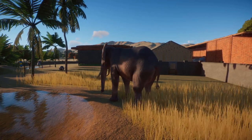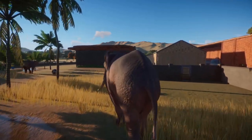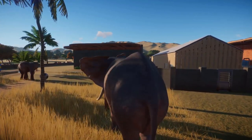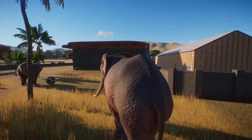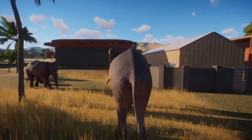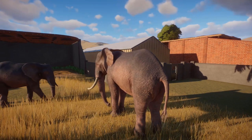Native to the savannas, forests and mountains of sub-Saharan Africa, the African elephant or Loxodonta africana is a large thick-set mammal with grey skin and a characteristic trunk used for vocalizing, drinking and grasping food. Both sexes of the species have tusks and both are known for their intelligence and strong social bonds, especially the bond between mothers and their babies.